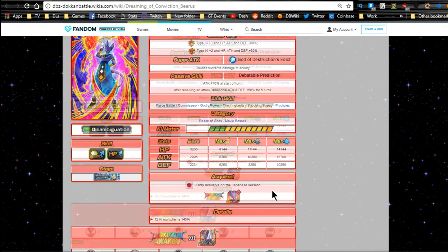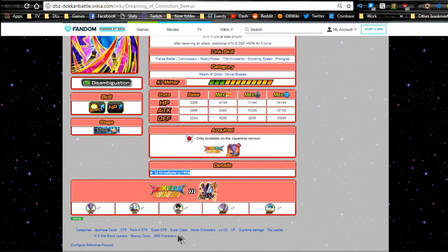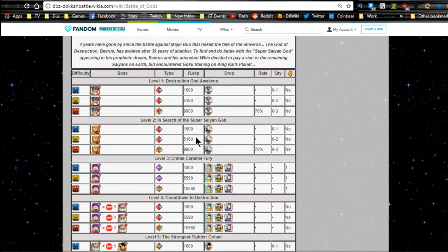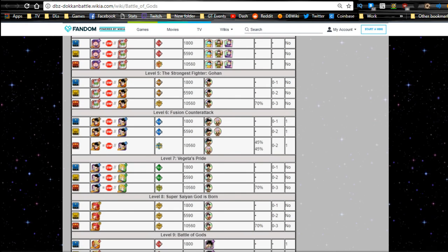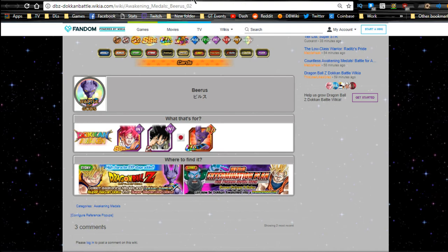It doesn't say anything specific about losing the buff, so I'm assuming every time he gets attacked it just renews itself. Ki multiplier is 145%. In order to Dokkan awaken him to LR it spans across two separate events: the Battle of Gods event — where you need the Beerus metals, Whis metals, and Vegeta metals — and the new Rage Vegeta event. You're going to need seven Beerus metals from the Baba shop and seven Bulma metals from the actual event.